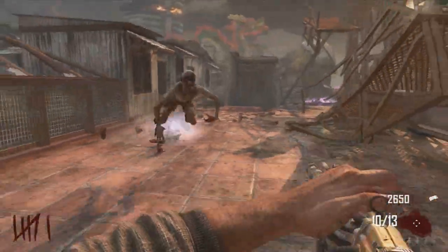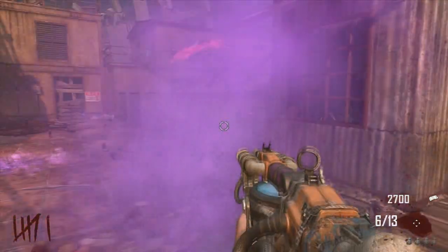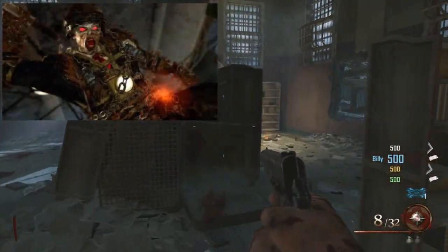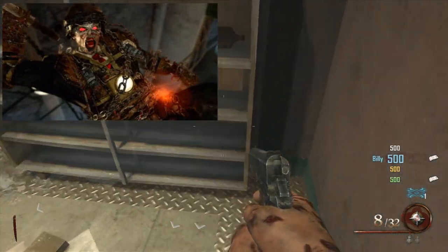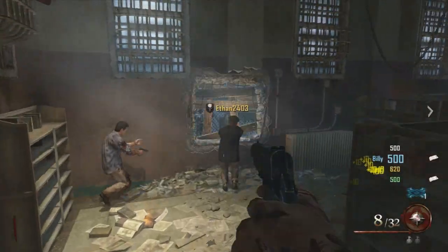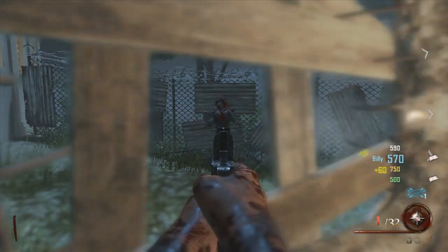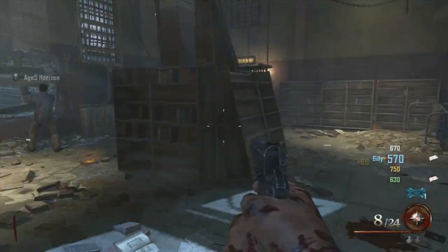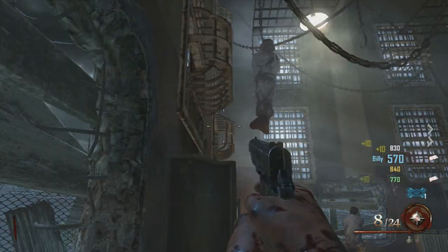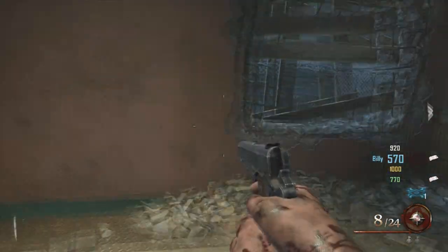My second favorite zombie boss may come as a little bit of a surprise, but it is from one of my favorite maps ever — Mob of the Dead — and I have picked Brutus. The reason I have him as my second favorite boss is one because he's on one of my all-time favorite maps. Mob of the Dead is such a creepy, eerie map. The Easter egg is absolutely amazing, I love the characters, and the way this whole map looks is just incredible. The only downside is it's a bit too small and confined without much space to walk around, but that also contributes to why the map is so good.